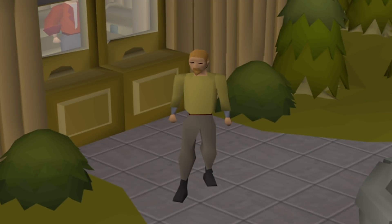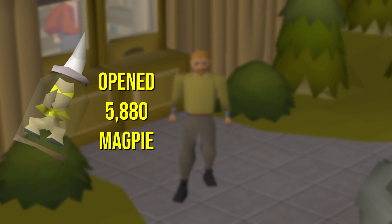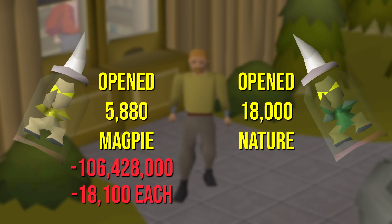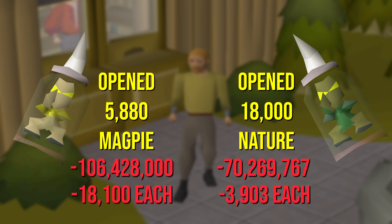In total this week I opened about 5,880 Magpie Implings, which were leftovers from the last video I did, costing me 106,428,000 gold at about 18.1 thousand each, along with opening 18,000 Nature Implings for a price of 70,269,000 gold at about 3,903 each. The Nature Implings are also a bit overpriced, but I can't do anything about that because I want more Master Clues.